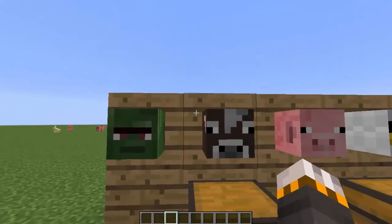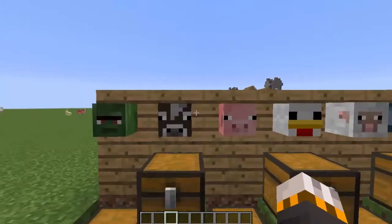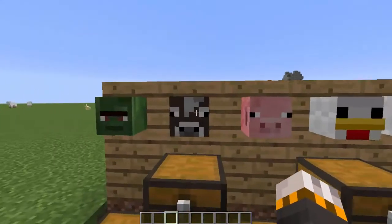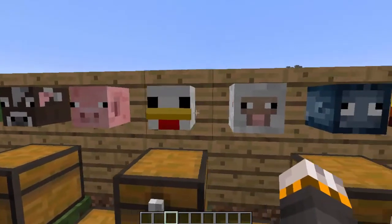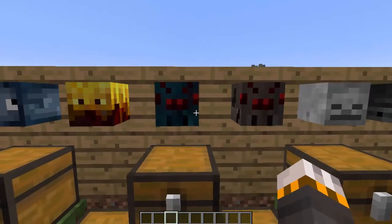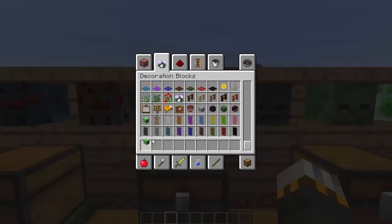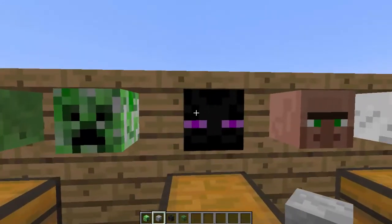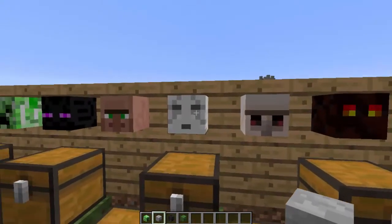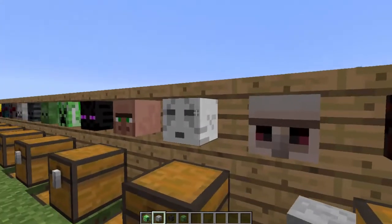Next we have a cow head, and the cow one is Mojang-made so it will stay the same forever — hopefully. We have a cow head, a pig head, a chicken head, a sheep head, a squid head, a blaze head, a poison spider head, a normal spider — all Mojang-made. You don't even need a command for these; you can just go into creative and get them out of the actual creative inventory. We've also got just normal mob heads, and we've got the enderman head which is really cool, and a villager head. We also have a ghast head, which is one of my favorites.